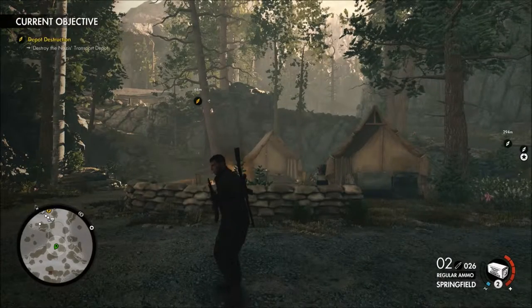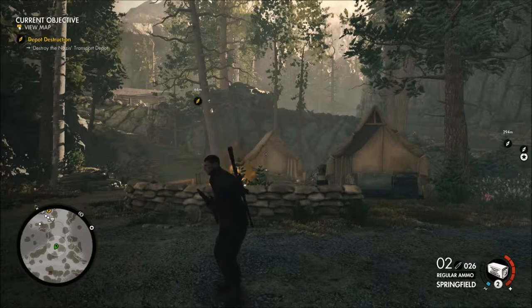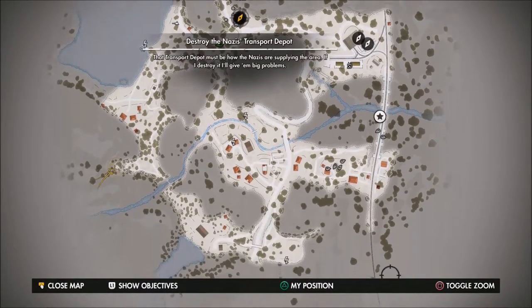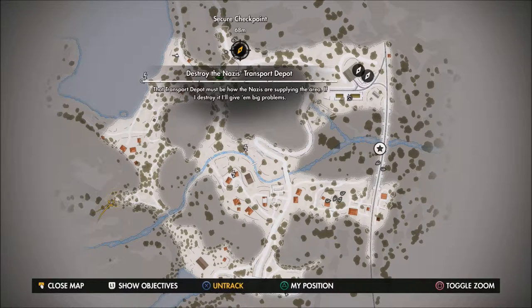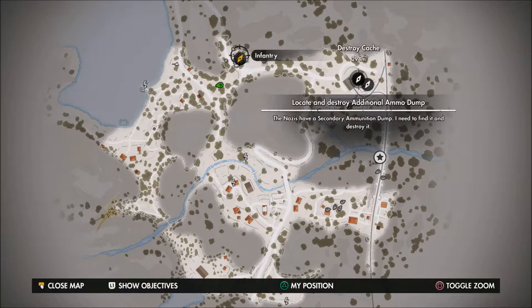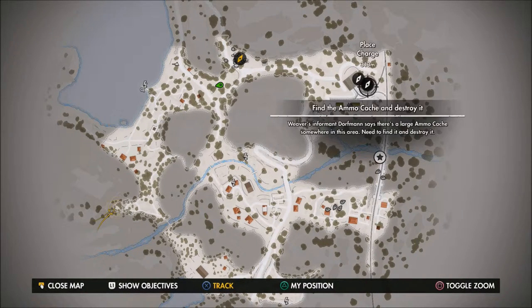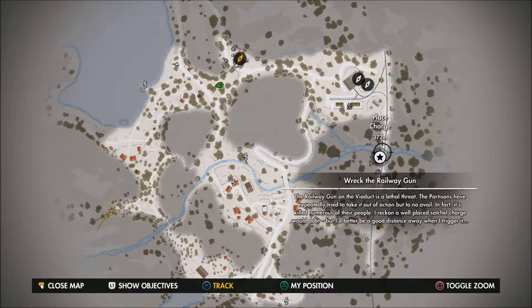Hey everyone, ShabbyCamer here, welcome back to some more Sniper Elite 4. We're still here in the Regalino Viaduct. We've done quite a chunk of the stuff we needed to do and we're now working around this last corner. Up ahead we have a secure checkpoint to clear, which is a side mission. We also need to destroy an ammo cache — that'll probably be a satchel charge — and then destroy the railgun. There's a sniper up there as well, which should be interesting.